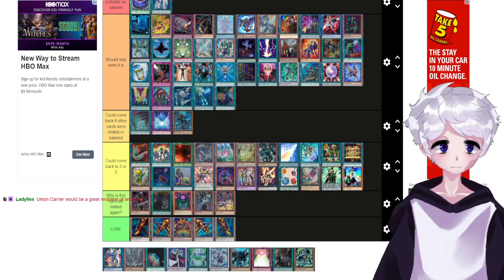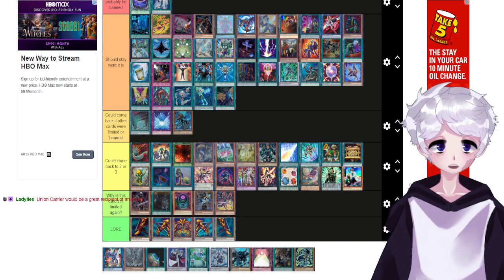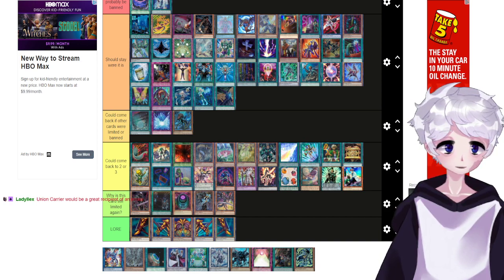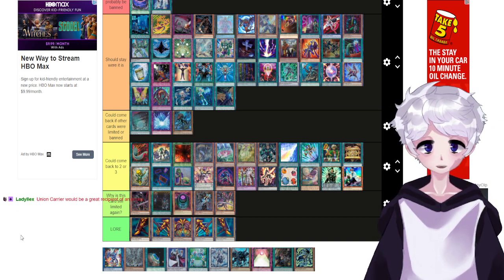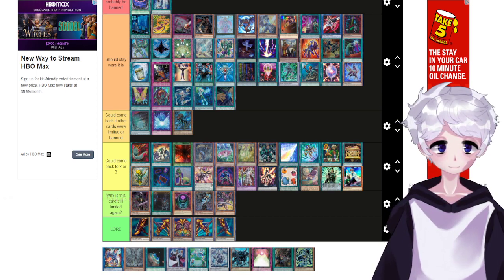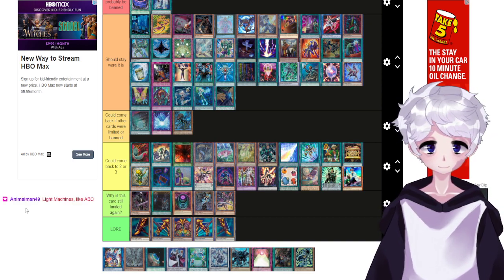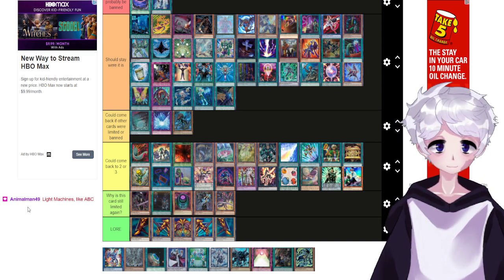Union Carrier would be a great recipient of an errata — just make Union Carrier light-exclusive, so Union decks can actually do stuff. Change the requirements so that it only equips a light machine monster or something, so you can only use it in light machine decks. Light machines like ABC — that's what it was meant for, it was meant to be ABC support.